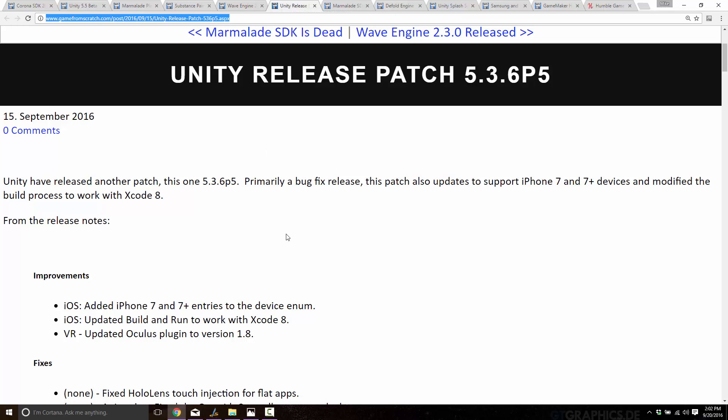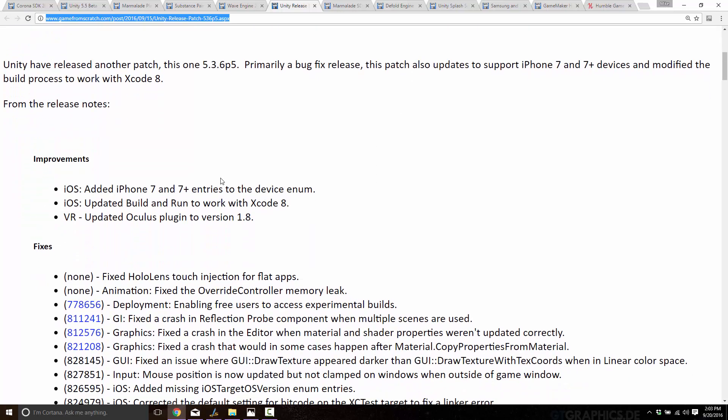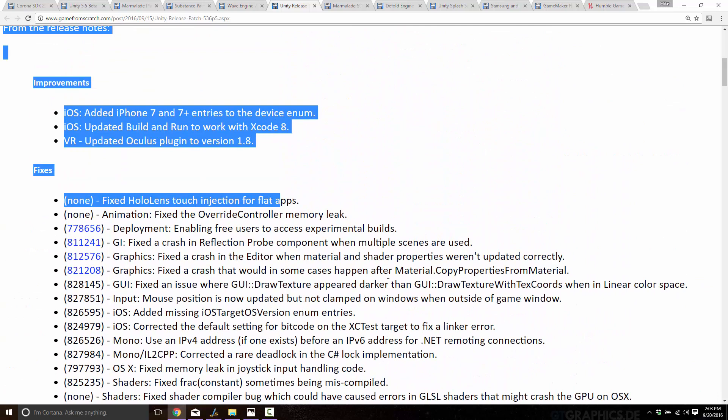Another release: Unity 5.3 is running in parallel to 5.5 — this is the stable version you get when you download Unity from the website. They just released 5.3.6 patch 5, mostly a bug fix release. A major theme this week is support for Xcode 8, recently released as part of iOS 10. They added iPhone 7 and 7 Plus entries into the device enumeration, updated the Oculus plugin, updated it to work directly with Xcode 8, and then several typical fixes.